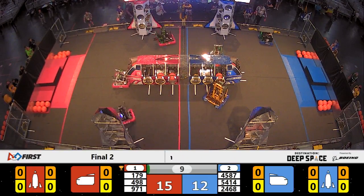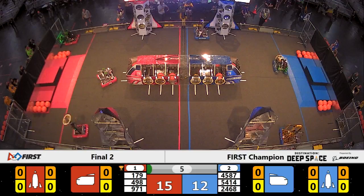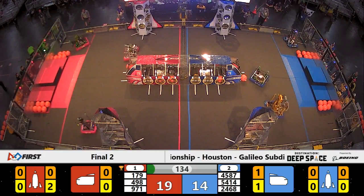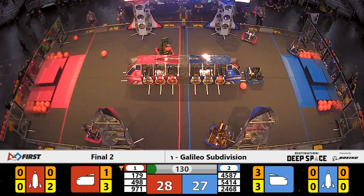All six robots making the hyperspace jump from the Habitat Zone platforms into the middle of the field, scoring game pieces left and right. It's hard to call the action when the action is all over the place. Team 54-14 now moving to the front of the Blue Alliance cargo ship.